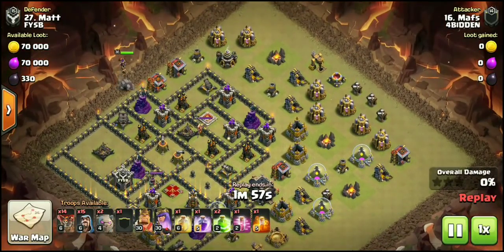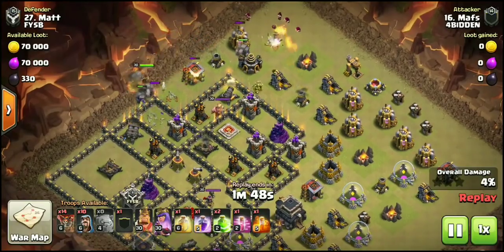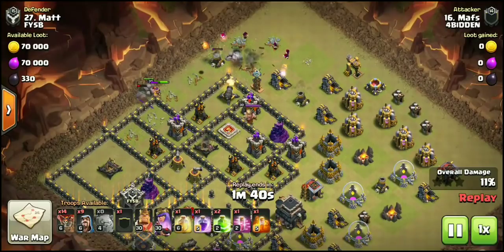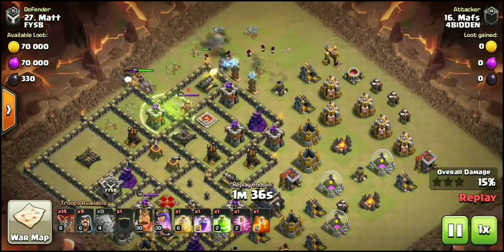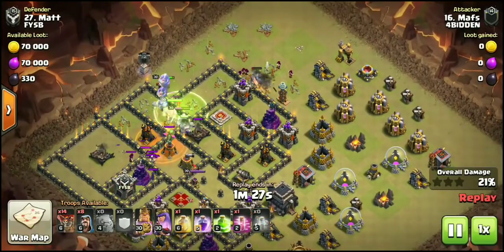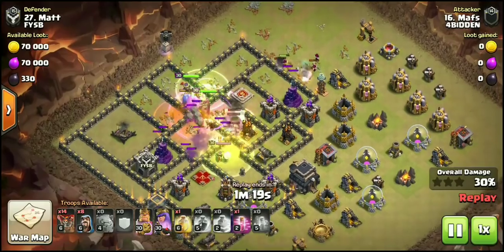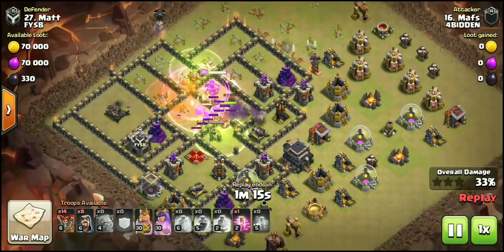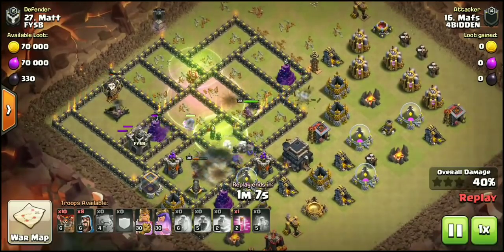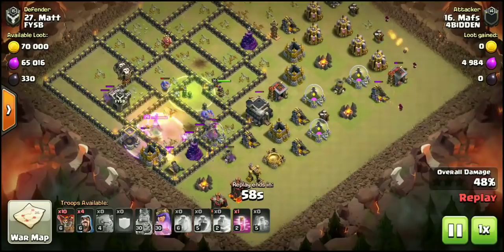You can see starting over at the upper left side of the base, dropping down both golems and setting a nice funnel. Once the queen takes out that double cannon doing work on the golems, she routes and the funnel gets created for the bowlers, with the jump leading right into the expo. The other golem on the upper right picks up a tesla farm. Each side gets about five wizards behind the golems, with a nice rage in the core. The second jump leads troops literally to the other side of the base, and he drops balloons on that expo.